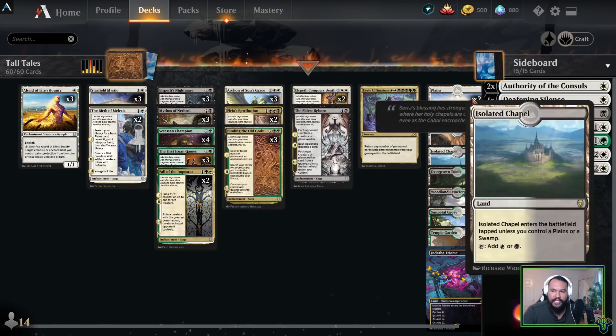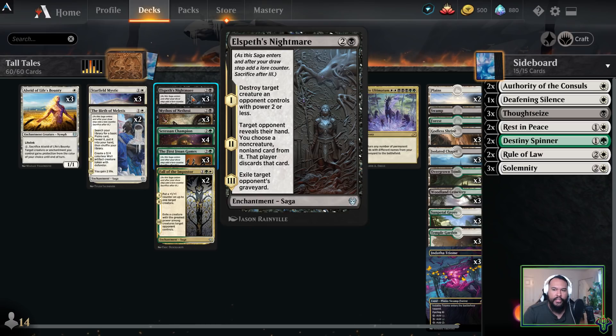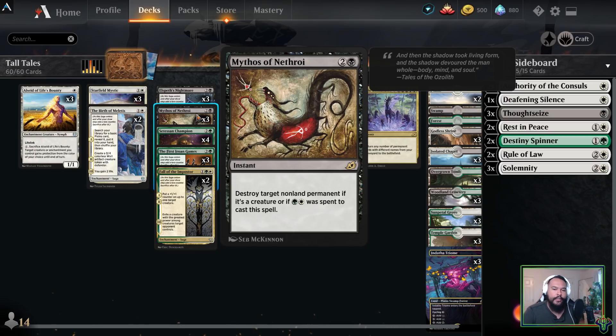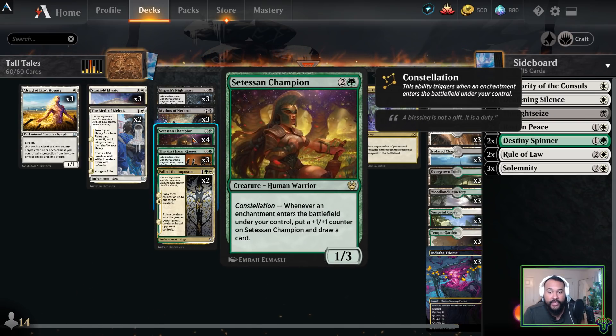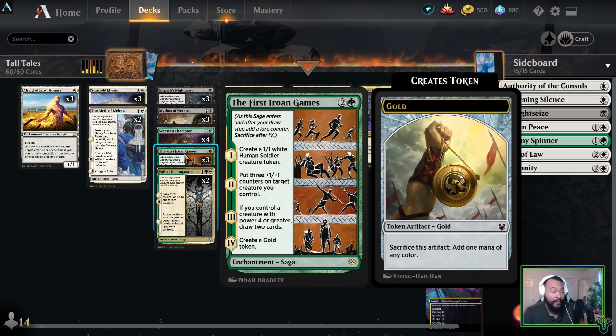Three Elspeth's Nightmare — I love this card. It blows up early game creatures; if your opponent is not on early game creatures, you can still use the second ability; and then exiling an opponent's graveyard is gravy in almost every matchup. Three Mythos of Nethroi — this just kills everything I want it to kill. It's like Binding, except it's not an enchantment and doesn't do anything else. Four Setessan Champions — this is the linchpin. The deck runs and operates because of the power of this card: being able to draw more cards every time we play one of our enchantments.